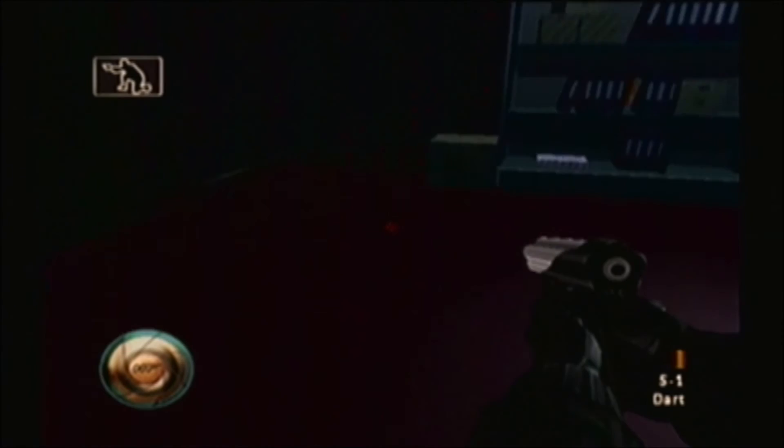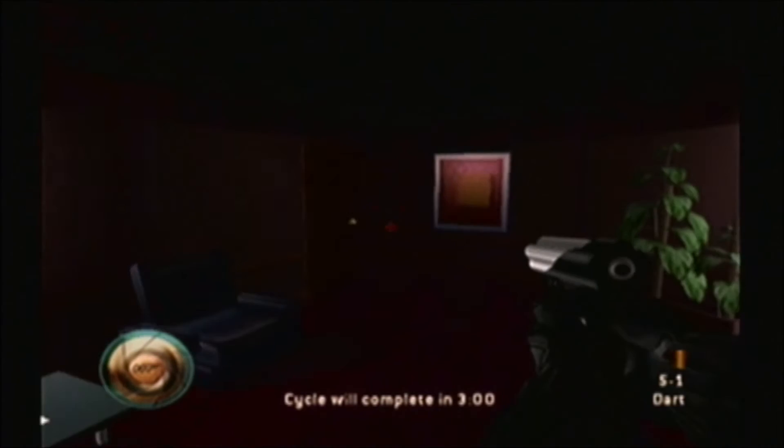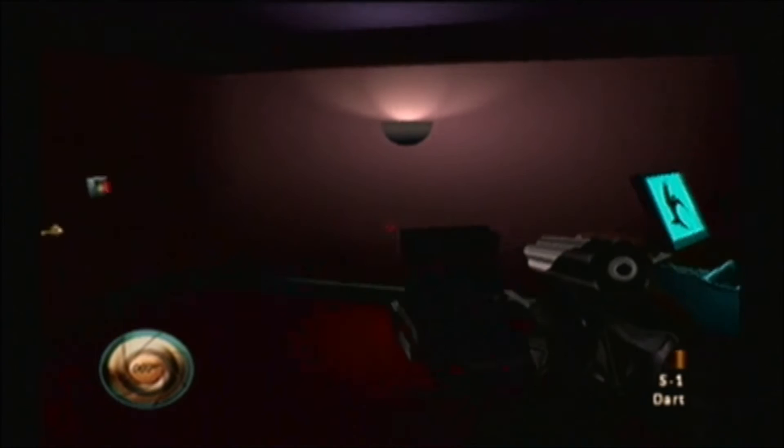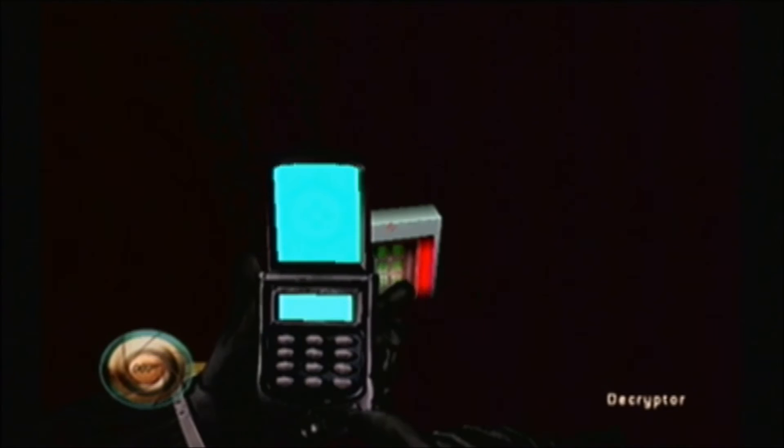Let's go ahead and sneak in through here. Drop down. Cycle will complete in three minutes. I think there's still guards at large here — or not, there aren't. This one they don't have a keycode for, so you have to use a decryptor, which is a very old-looking cell phone.